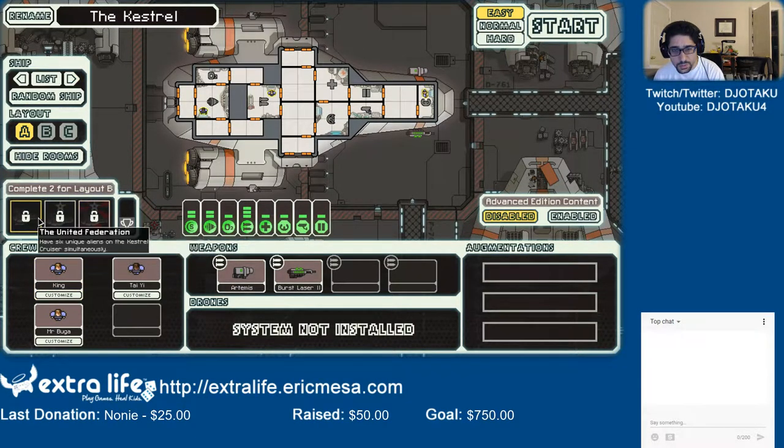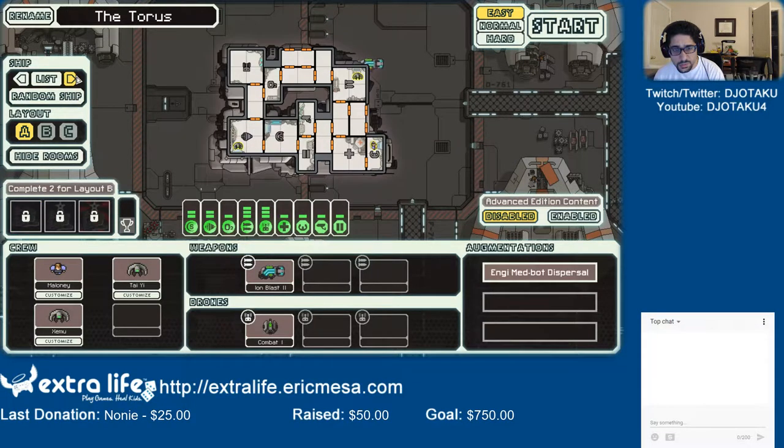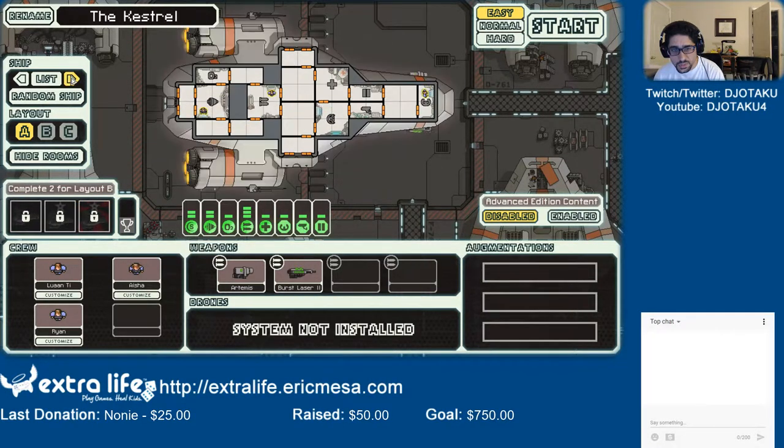Complete 2 for layout B. Kestrel, Taurus, Kestrel, Taurus, Kestrel. When the NG Cruiser has three drones functioning at the same time — show an enemy ship using only drones. Interesting, so it's a lot of drone stuff.